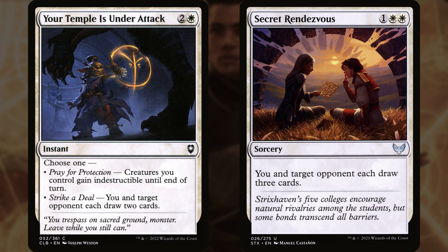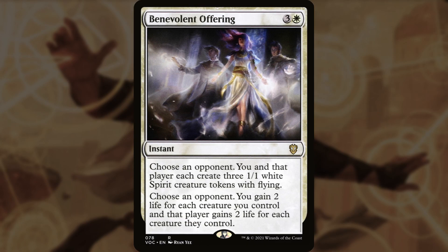I'm not sure how a deck like this really is going to win. I guess you can use it politically to try to get people to not attack you, or you could do a kingmaker type of thing — allying yourself with one player, giving them lots of resources. And after they've taken out your other opponents, you can somehow beat them, hopefully. If that's the kind of deck you want, then Benevolent Offering might make sense.